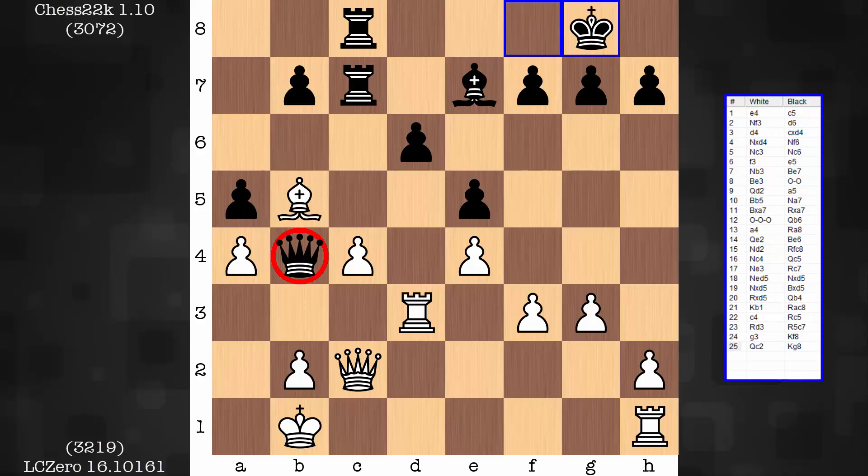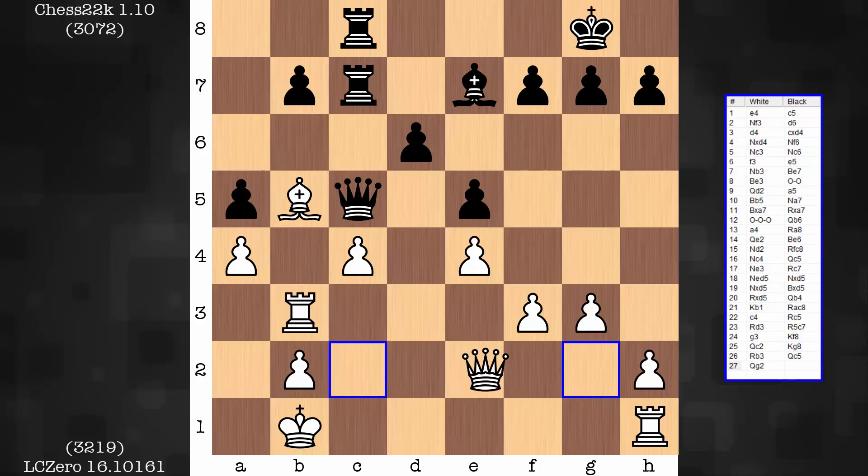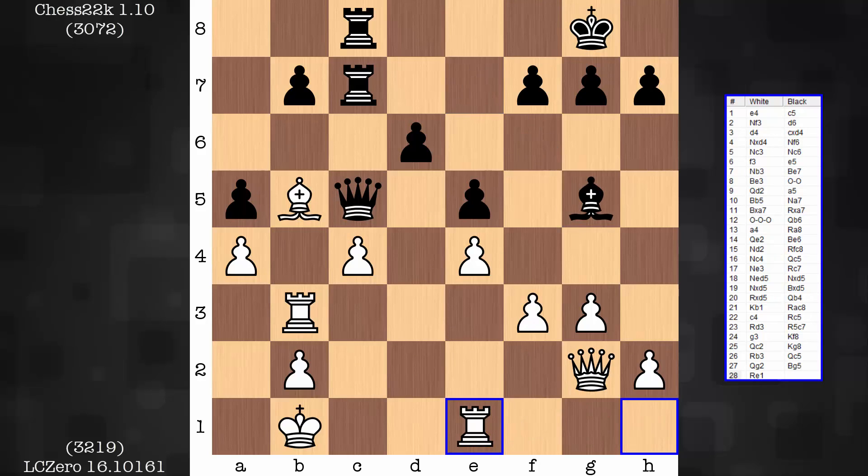The queen is just not coordinated with the black pieces — it's the only active piece and that's not enough. Her position is going to be brought into question with rook b3. She'll be shooed away. And eventually we're going to get in this f4 move.